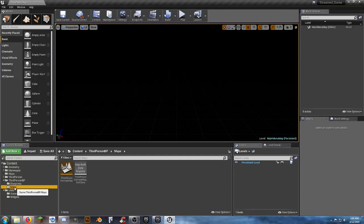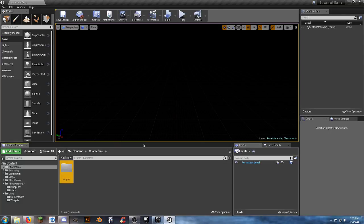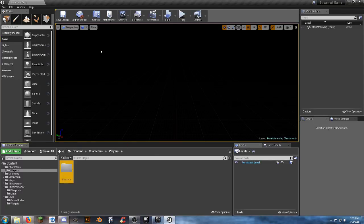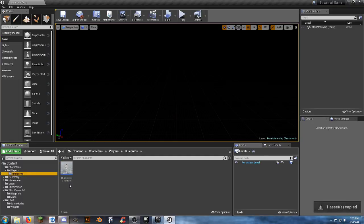We don't want to use the third person map, so we'll get rid of it. Create a new folder called 'Characters,' and inside that a 'Players' folder, and inside that a 'Blueprints' folder. Go to the third person BP, copy the third person character into our blueprints folder, and rename it 'player_base.' This is going to be our master player character that everything else is based off of.